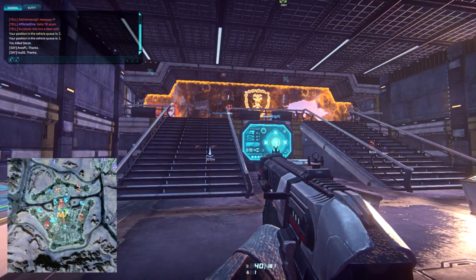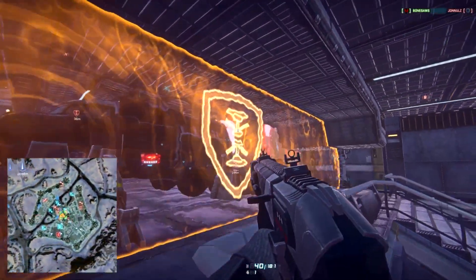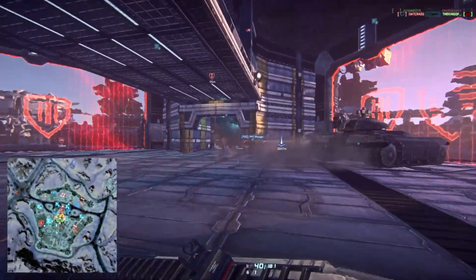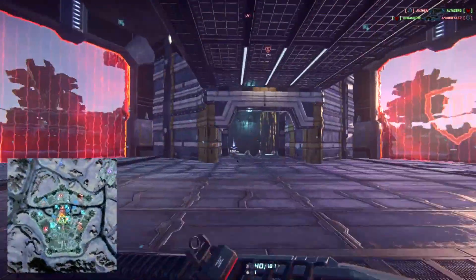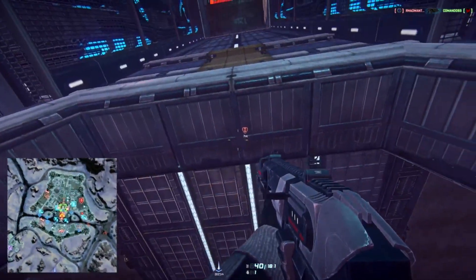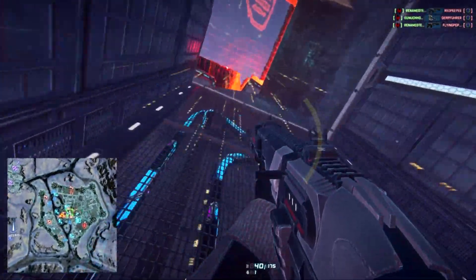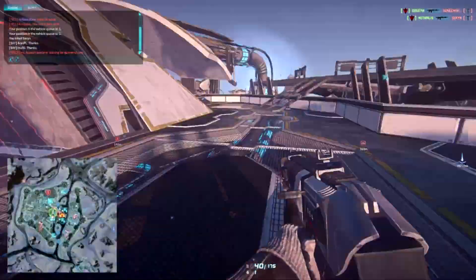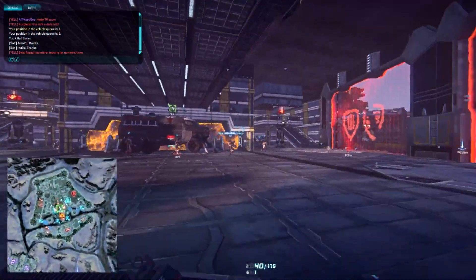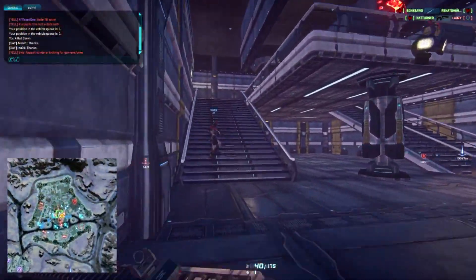Spawn point generators have a shield of their own, which is indicated by an orange shield icon and a generator marker. Look for that on the mini-map, as there might be multiple ones protecting various areas of access. This one has its own generator — we can get in and out, enemies can't. To get to this one in the Amp Station, it's actually by the capture point, so you're going to contest the cap point on the way to getting there.